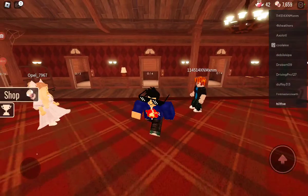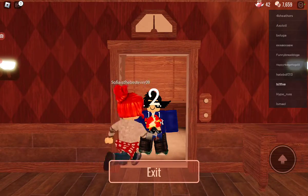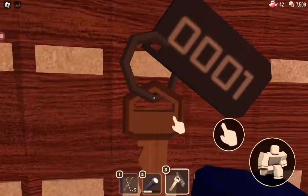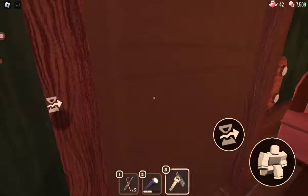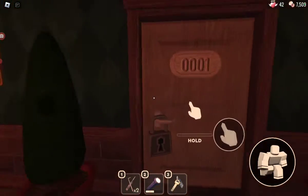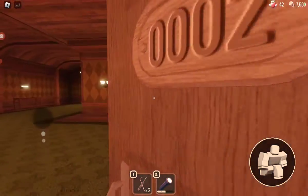Hey guys, today we're gonna do a Doors walkthrough — basically showing how to beat Doors. I'll just get in the elevator. When you come to the elevator, come out, go to this area, crouch and grab the key. Then you want to come back out and hold the key out and go through the door.